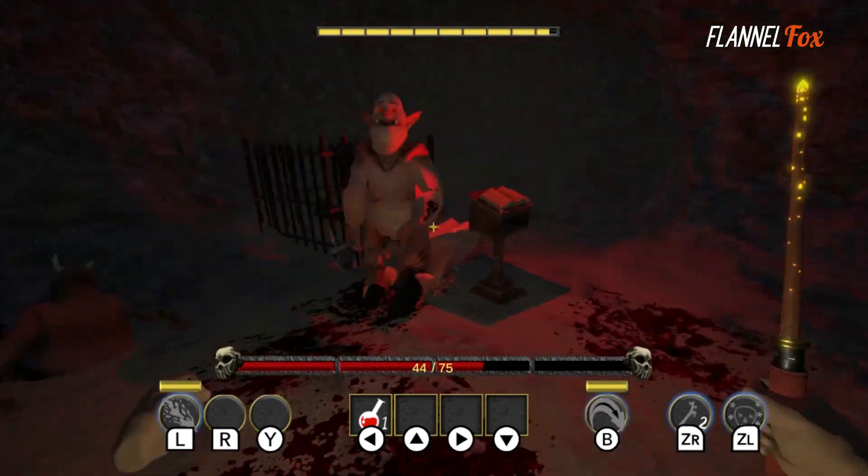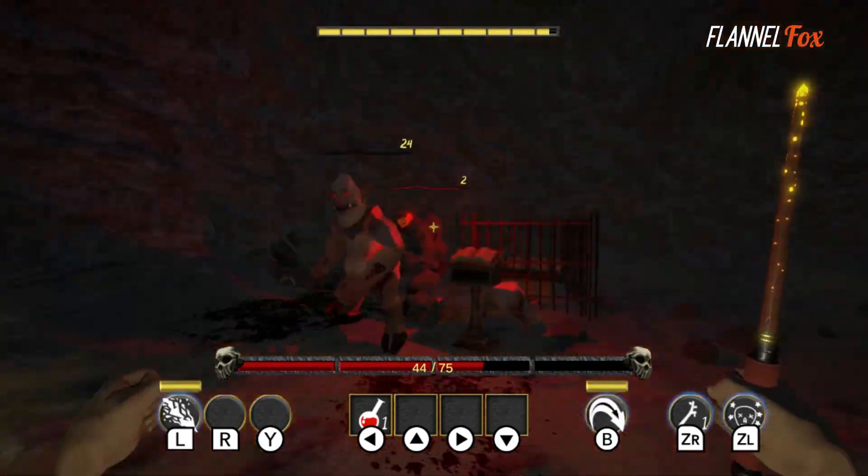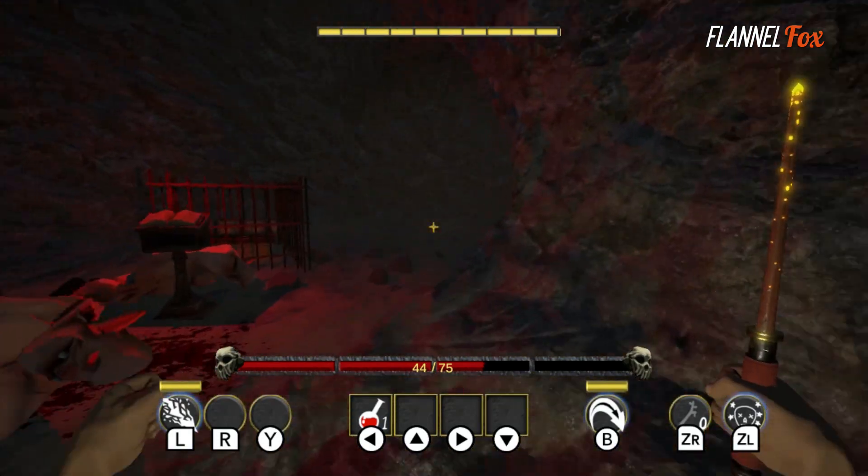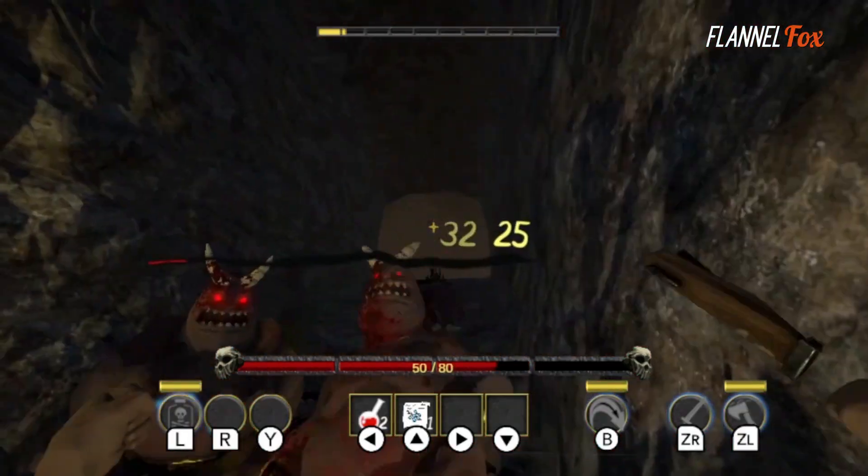Shields don't really work all that well, as you still take a ton of damage when blocking with them. When playing melee, you really have to use the reticle to aim. Even if my axe went through a character, you may not do damage if the reticle isn't directly on your enemy, which is frustrating, but you get used to it.